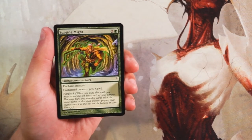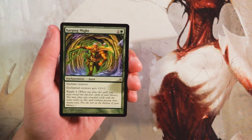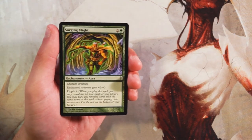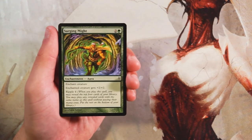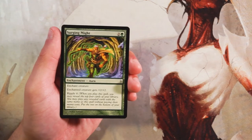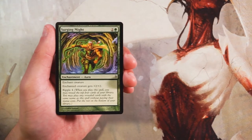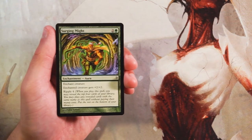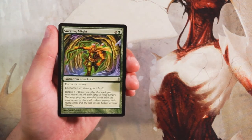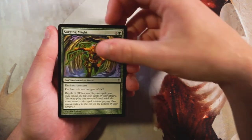Surging Might is our first card — two and a green for an enchant creature. The creature gets plus two, plus two, and this has Ripple 4. When you play this spell, you reveal the top four cards of your library, and you may play any revealed cards with the same name without paying their mana costs, putting the rest on the bottom. If you can get four or five of these in your deck, adding a bunch of buffs is good, though enchant creatures can set you up for a two-for-one.